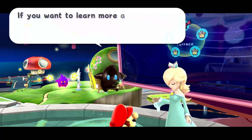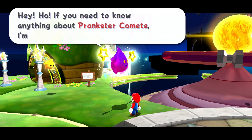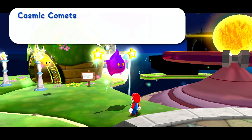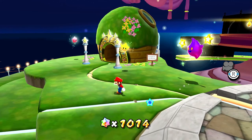We'll go to that purple Luma over here. The Luma says: 'If you need to know anything about prankster comets, I'm your Luma. That prankster comet is always stirring up trouble, making galaxies go all crazy. Speedy comets limit the amount of time you can spend there. Daredevil comets leave you with low life. Cosmic comets make you race a mirror of yourself. Fast foe comets make your enemies move faster. Now the fun part is trying each one out.' So I guess we'll have to return to some areas to get those done.